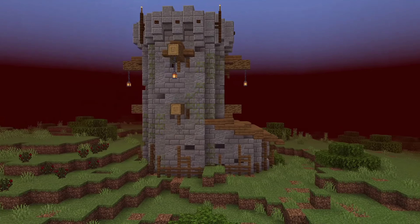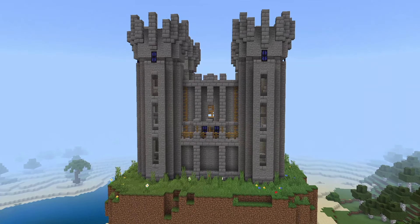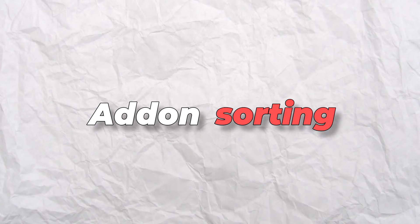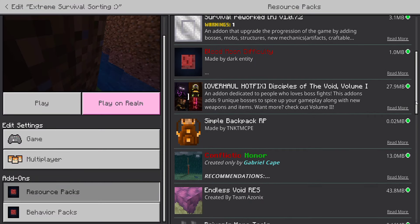Simple Backpacks will help you survive the onslaught of all the mobs we've added so far, offering a backpack you can store all your items in. It can be removed by interacting with the hand item and deleted with shears.